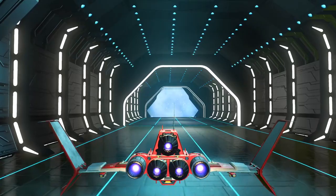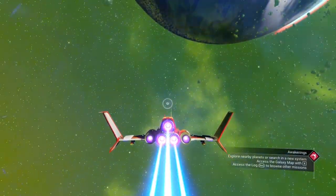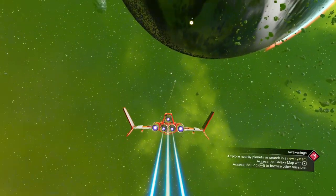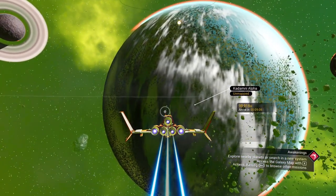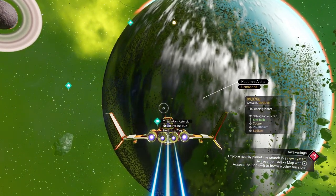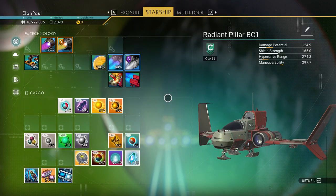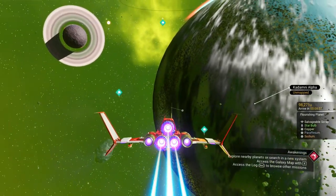Let's see where this takes us now. It says we should search the galaxy — explore nearby planets or search in a new system. Let's see what happens when I scan. It's a flourishing planet in front, we've got salvageable scrap which is good money. I've also got a storm crystal in here. It's been a while since I played this playthrough.